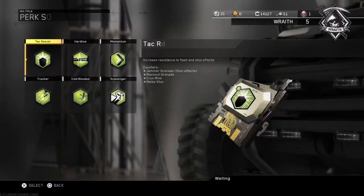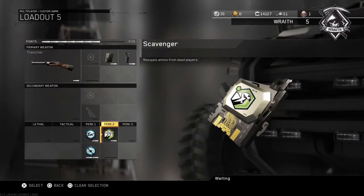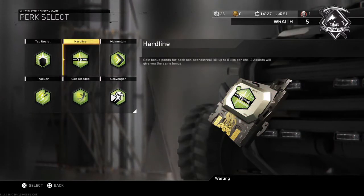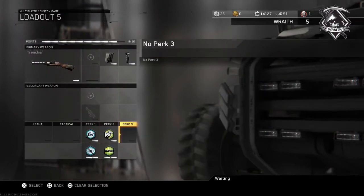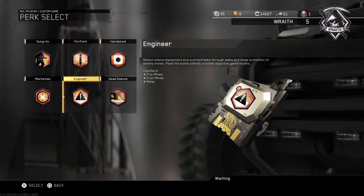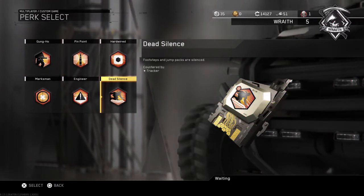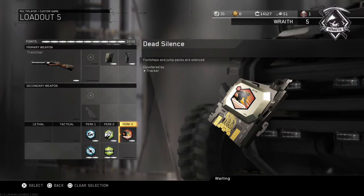That's something good to have. Another thing you want, especially if you're playing core, is scavenger, because you do find yourself out of ammo a lot. We have three more spaces, so I also put on hardline because that's really the best one, unless you want to use something else. Engineer is pretty good also, but I just choose dead silence. It's especially good with hardcore and campers because people won't really know where you're coming from — you're pretty much silent.